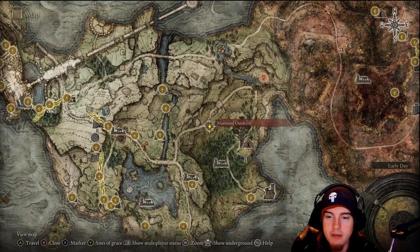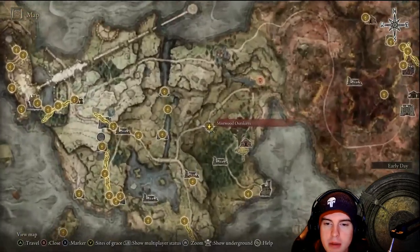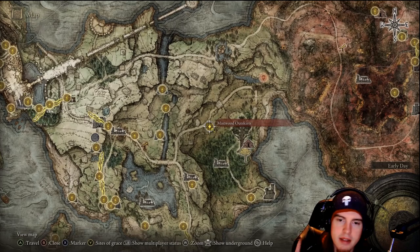What's going on YouTube? We're back at it for another video and today we're doing the Siofra River Guide. Now a few people may not know exactly where this location is, so we're going to go through how to get there first. Essentially you're going to need to go over to Limegrave, into the eastern portion, and find the lost grace called the Mistwood Outskirts.